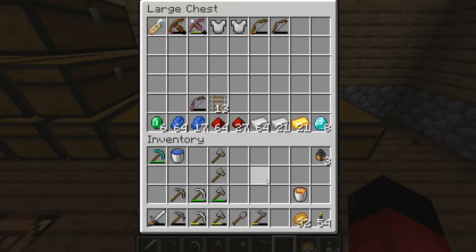Just did a quick little 30-minute mining session and this is what we got — quite a bit! That was a nice big eight-vein of diamonds and now we can start making our enchanting table.